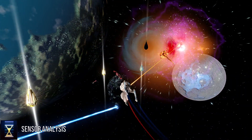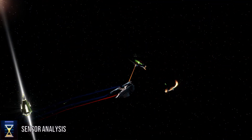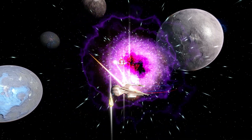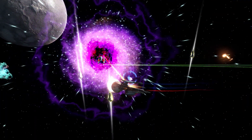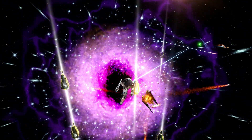Sensor analysis is an active toggle ability of science vessels. While maintaining a sensor lock on a target, the player gains a stacking effect that either improves damage and power drain against an enemy or improves any heal directed towards an ally. When targeting an ally, this ability becomes a healing buff; against enemies, it is a two-fold debuff.